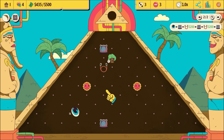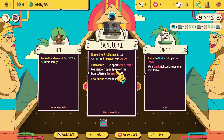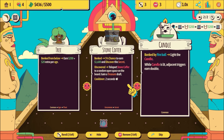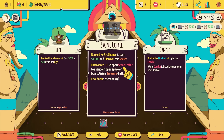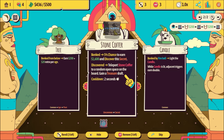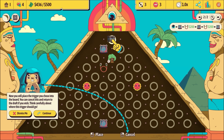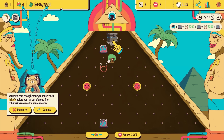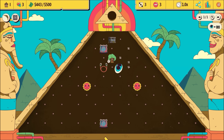We are trying to make 500 buckaroos. Every single round we will get to pick new things to put into our deck. Bonked - 5% chance to earn 1600 and discover a secret. Teleport stone coffer to a random open space and gain a treasure draft. Secrets sound great. We could put you right at the top because that means you're always going to get activated.